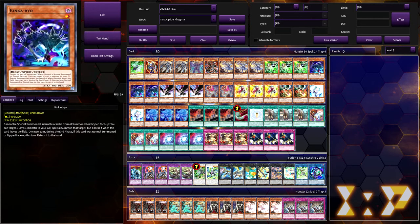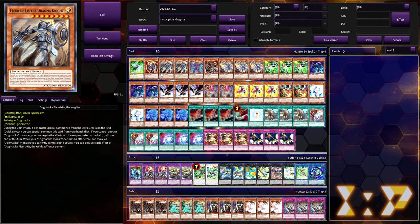That leads into the next card: Kinka Bayou. It's a spirit monster, so it bounces to your hand at the end of the turn and cannot be special summoned. When normal summoned or flipped face up, you can target a level one monster in your graveyard — for example Mystic Piper — and special summon it, but banish it when this card leaves the field. That's never going to happen because you tribute Mystic Piper to draw a card, and at end phase Kinka Bayou just returns to hand.